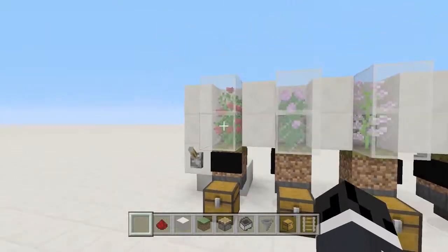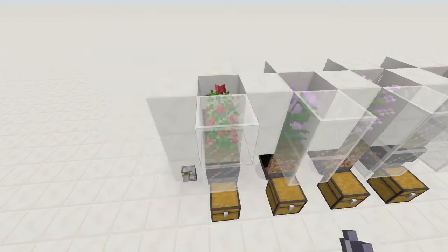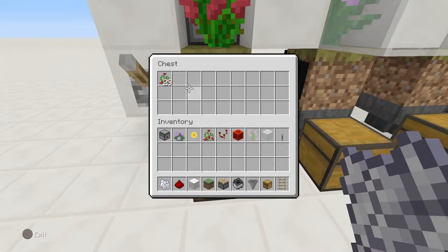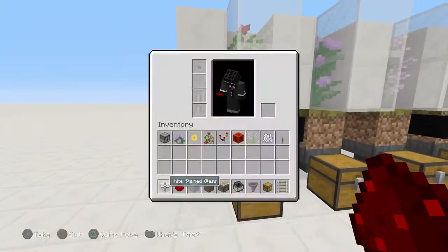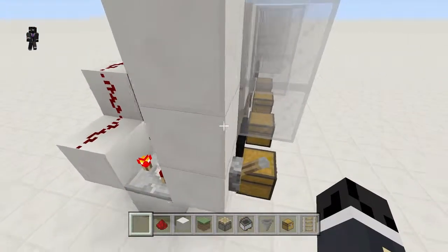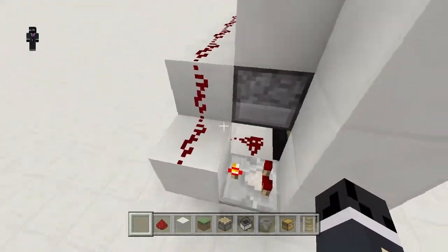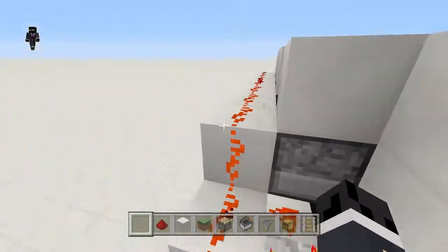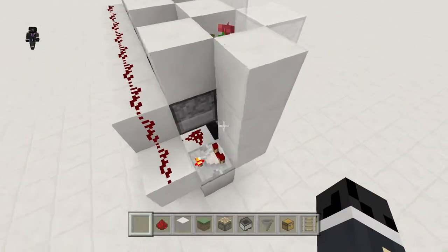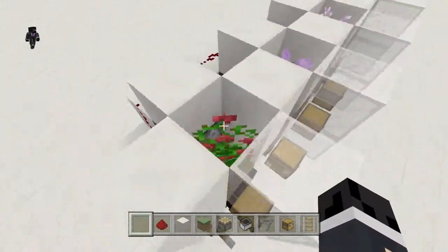The way this works is there's a bug in Minecraft — if you get bone meal and use it on the bottom half of a flower block, the flower pops off and ends up in the chest below. Basically, if you bone meal the bottom half of a flower, it makes another one of itself and drops an item. This farm does that automatically, firing the dispensers on and off super quickly.